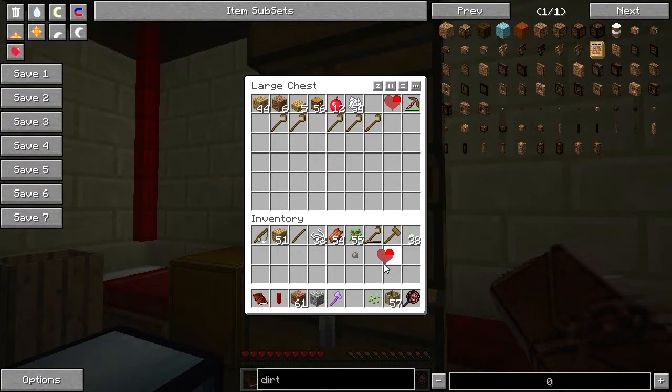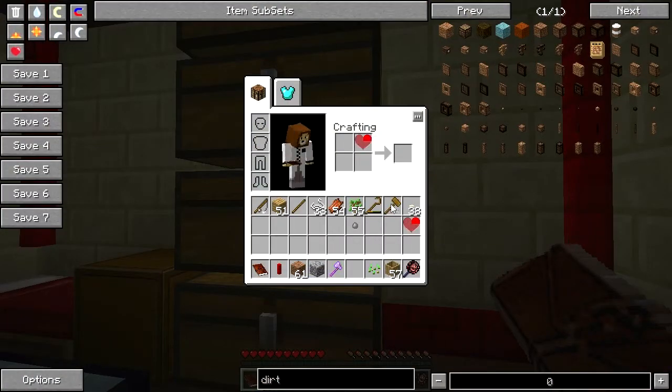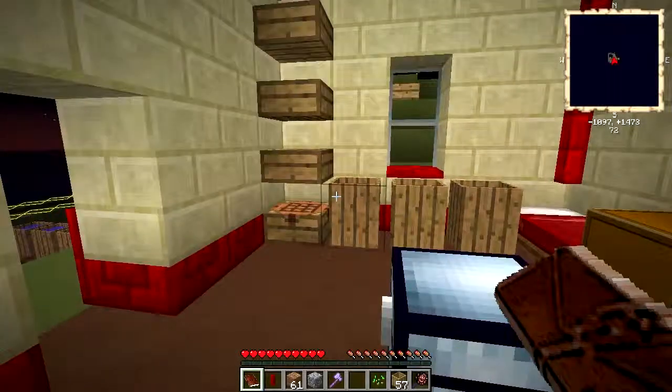And two half hearts. When you get these portions of hearts, you can combine them — any two has a recipe for it — and there we go. That's a half a heart getting us closer to our next life.